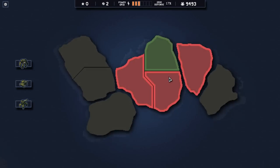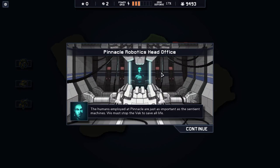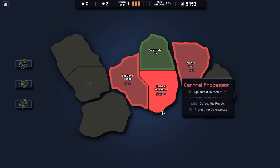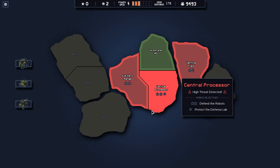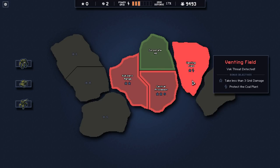Hi guys, welcome back to Into the Breach. So we're gonna go on to Frozen Island. We must stealth it back to save all life. So as I said before, I wanted to go more towards the lightning bolts, but looks like I don't even get that much of an option here.